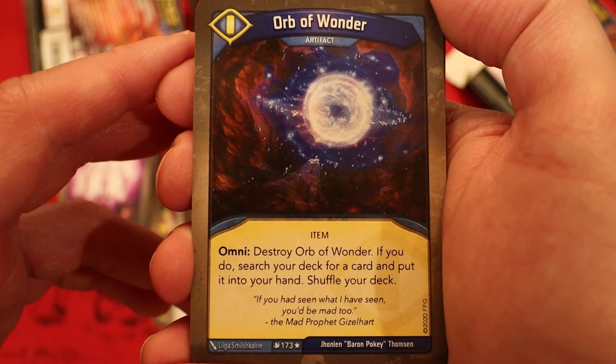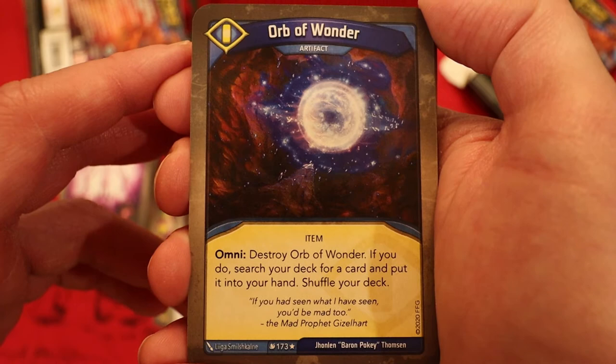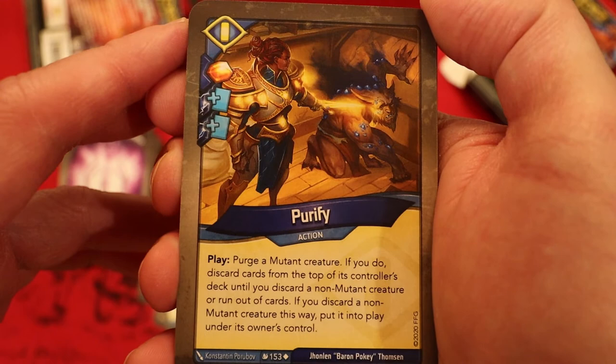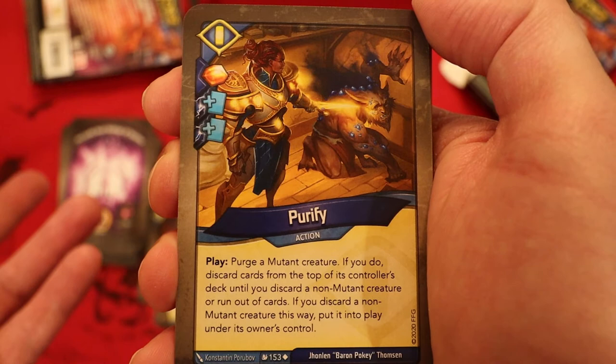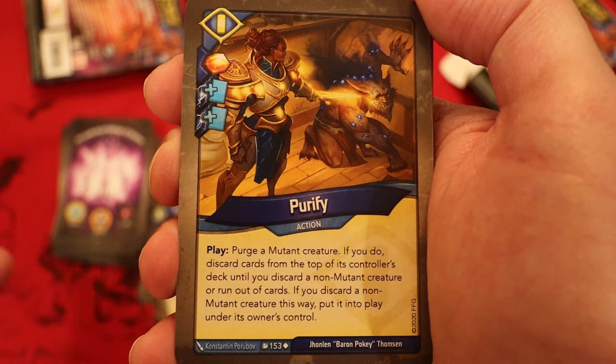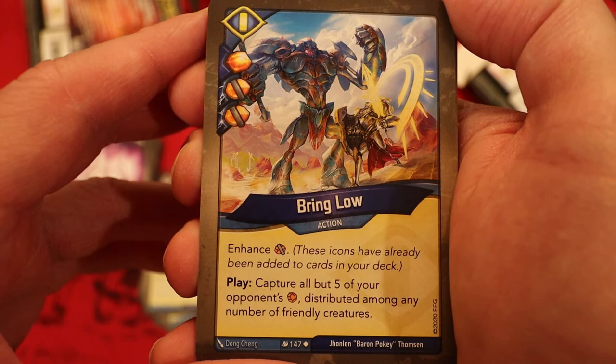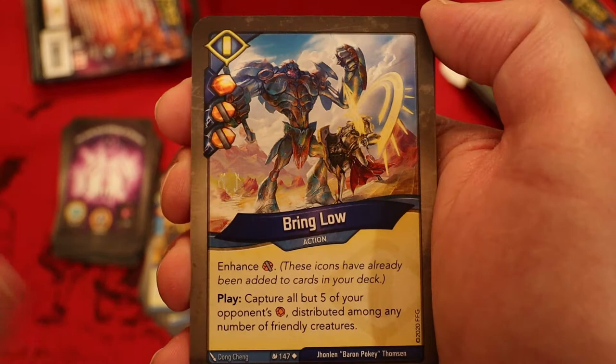Now we're on to Sanctum — and oh my gosh, Orb of Wonder! It's an artifact, omni: destroy it; if you do, search your deck for a card and put it into your hand. Fantastic. Shoulder Armor — upgrade, amber never — you play it: while this creature is on a flank it gets plus two power and plus two armor. Purify — amber pip, two draw pips — this allows you to purge a mutant creature; that controller discards cards from the top until they discard a non-mutant creature or run out of cards, then that non-mutant creature comes into play. Equalize — amber never — you play it: redistribute the amber on friendly creatures among friendly creatures; redistribute the amber on enemy creatures among enemy creatures.